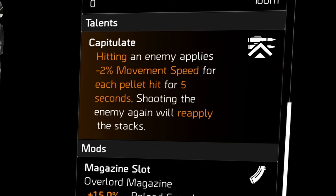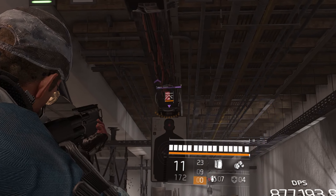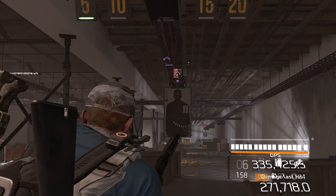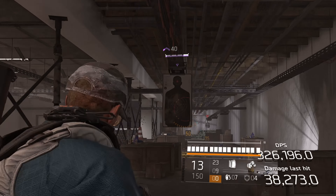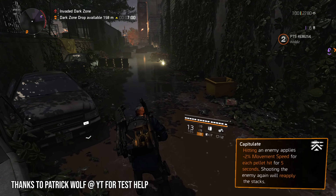The unique talent is called Capitulate — it's a movement debuff. Hitting an enemy applies minus 2% movement speed for each pellet hit for five seconds, and shooting again reapplies the stacks. Most shotguns have eight pellets, so eight times two is sixteen percent. If you hit all the pellets, it will be a 16% movement speed debuff. It's just based on the pellets you hit per shot, not cumulative across shots.